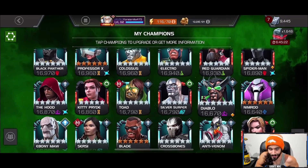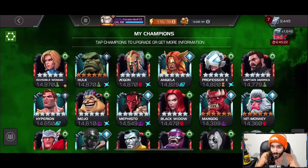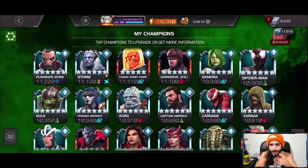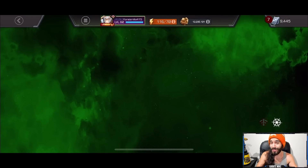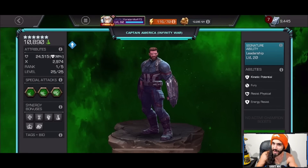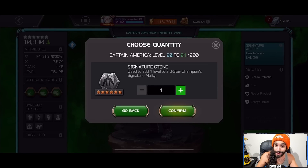Alright, what is going on my dudes? If you're like me, you probably just had a bunch of 6-star signature stones expire, or you used them before they could expire. When the Grandmaster Gauntlet finally came back, it gave us a bunch of 6-stones that for a lot of people went into the overflow if you were already kind of maxed out. I needed a place to use them, so it kind of felt like it was now or never.